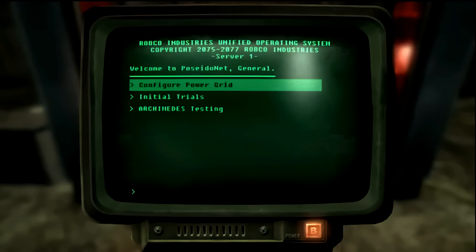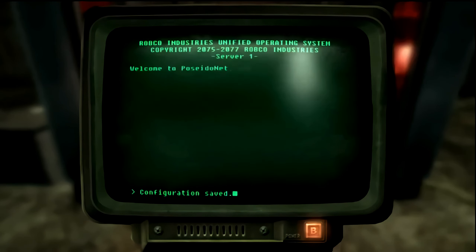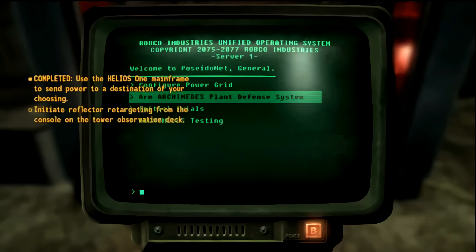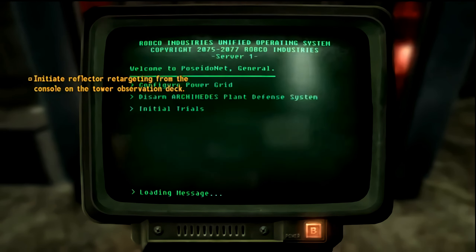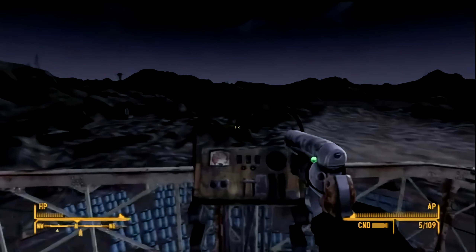You're going to want to send the power to the Archimedes 2. After that, you can pretty much do whatever you want. I killed all the nearby NCR troopers and activated the weapon, but that's just what I'm doing with my story. Once you've activated it, just walk up the stairs and head outside.